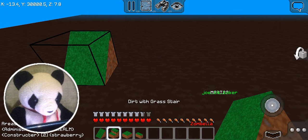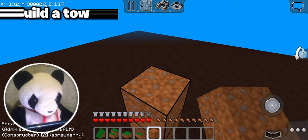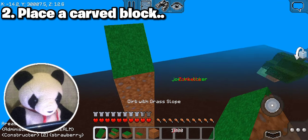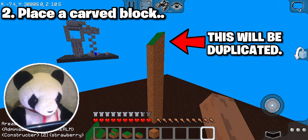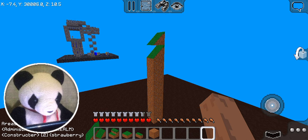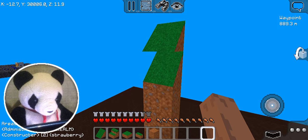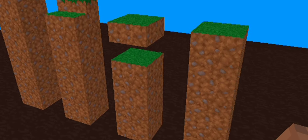There's an interesting bug that can duplicate carved blocks from dirt with grass. First, build a tower, and then above the tower, add a carved dirt with grass block. The carved block that you added above the dirt tower will be the one that will duplicate. So this dirt with grass slope is gonna duplicate — hey look, it already did! That was quick, I didn't even have to wait a minute. This can work on any of the dirt with grass carved blocks, and I think with other nodes too.